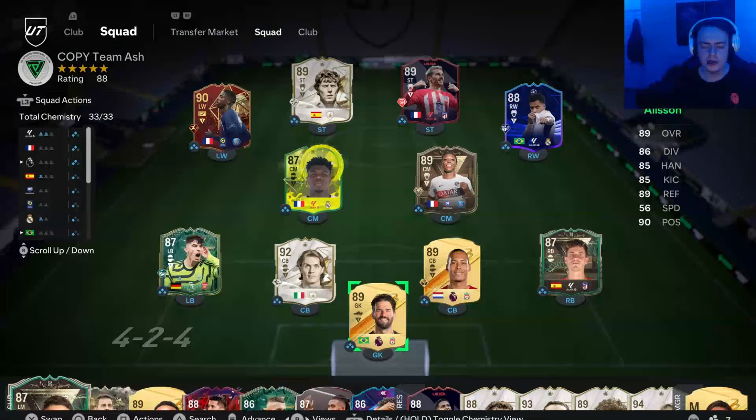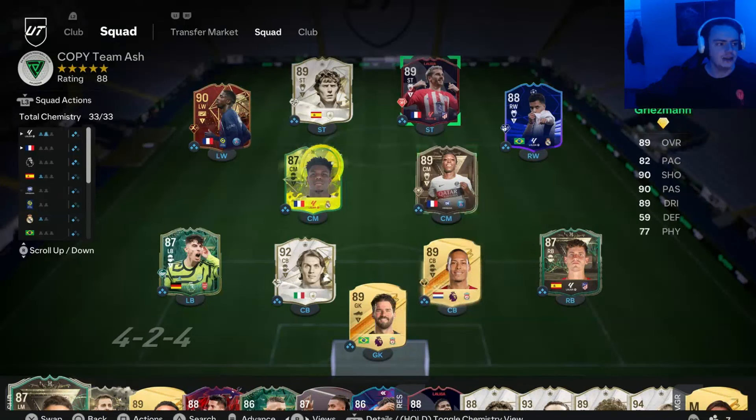What's up guys, it's Ash here and welcome back to a brand new video. Today we have some tactics and instructions for the 4-2-4 formation. There's a funny reason why I started using this formation — it's the starting formation I always use for chemistry, but I was meant to be using a different tactic. I realised at the end I was using the default tactics and thought, wow, that was actually pretty good. So I started looking into the 4-2-4, tweaked a few things, and found a tactic I really like.